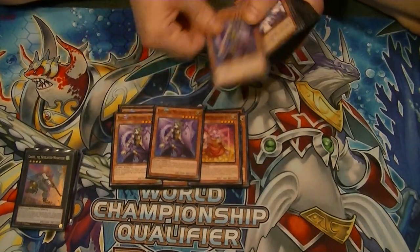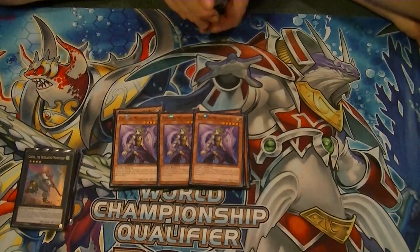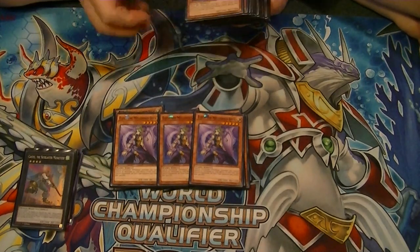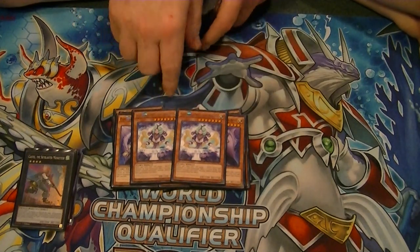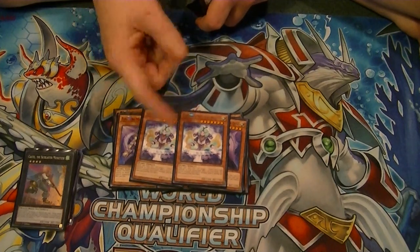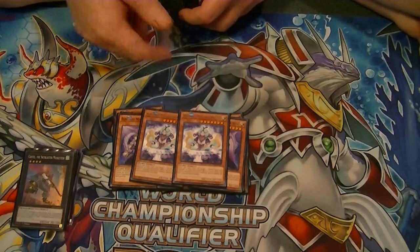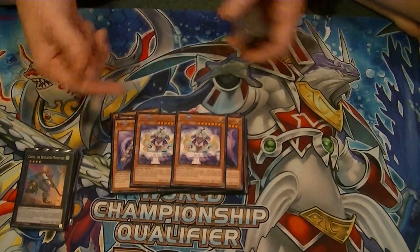Then we run three Elegy. When Elegy is special summoned, she gives all your Melodious Divas a 300 attack boost and they can't be destroyed by card effects. Then we have just two Shopina. The reason I run two is because she requires two tributes. But when she is on the field, she can once per turn return one Fairy from your graveyard back to your hand, helping you recycle cards like Honest.